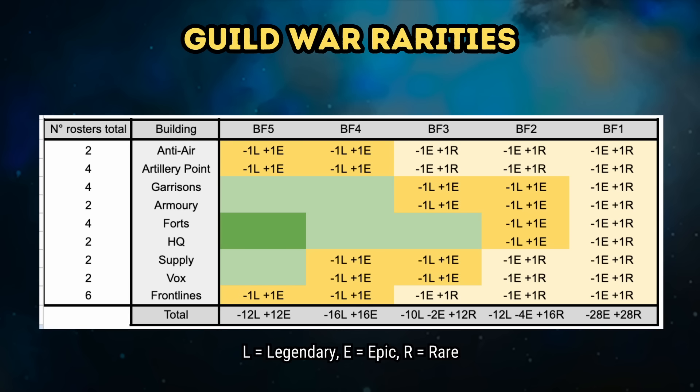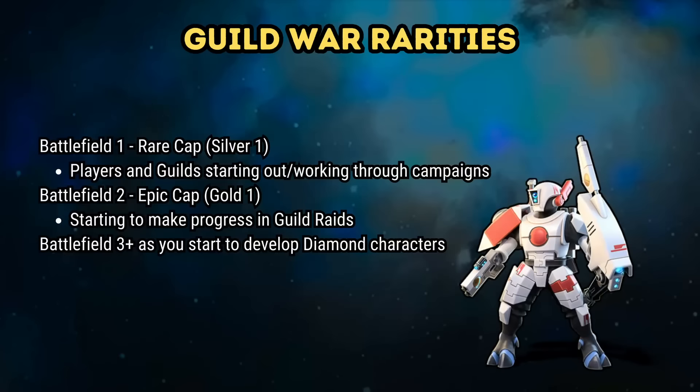At Battlefield 1 on the bottom end, the battlefield is now capped out at rare buildings. It's basically a flattening of the curve towards lower rarities, so there should be less overall stomps or massively one-sided battles at each battlefield level. It might also encourage some guilds to move up in battlefield level. Battlefield 1 essentially now has a rare cap, and Battlefield 2 essentially has an epic cap. I think the battlefields are now more clearly defined: Battlefield 1 for a silver cap for campaign characters, Battlefield 2 for a gold 1 cap for first forays into guild raids, and then Battlefield 3 upwards as you start to get your diamond characters.